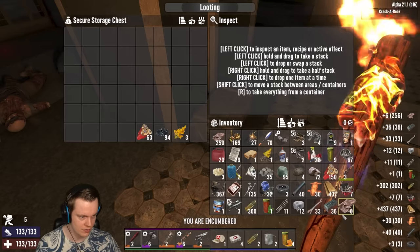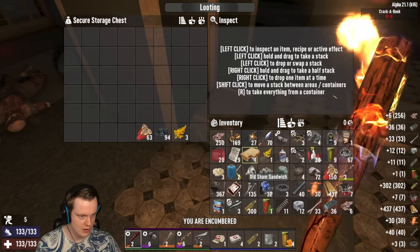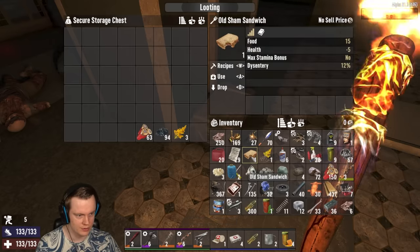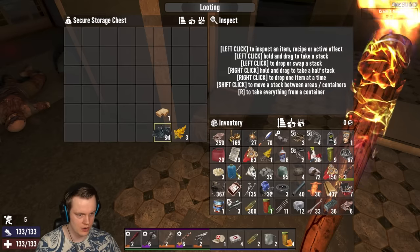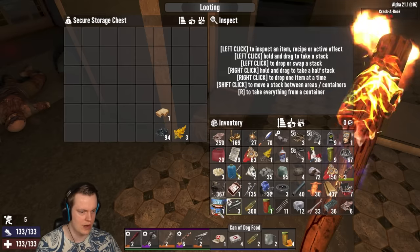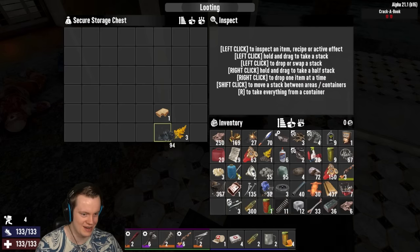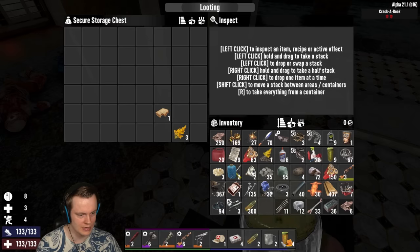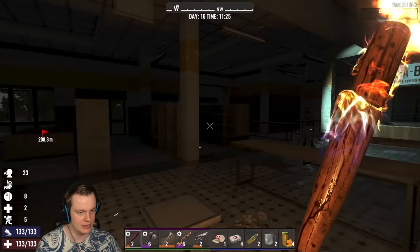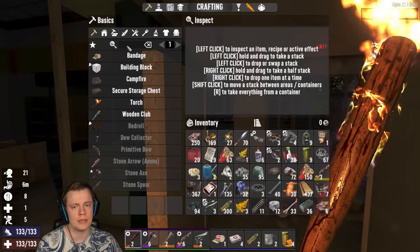We cannot put everything in our inventory. Let's take the risk — we shouldn't take the risk. I have a lot of trash. I don't even need food. I'm going to drink that because I'm a little thirsty. But now we can do what we want — we did it! We can now... I hope I can pick up the workbench.